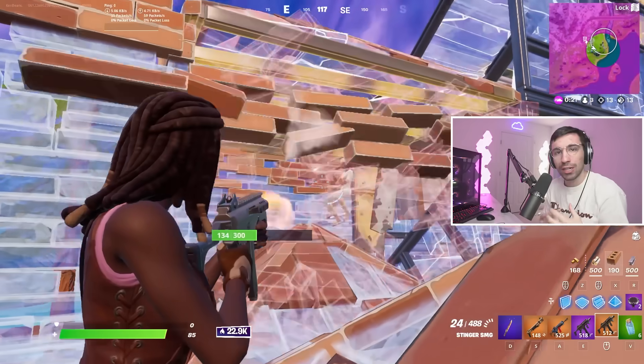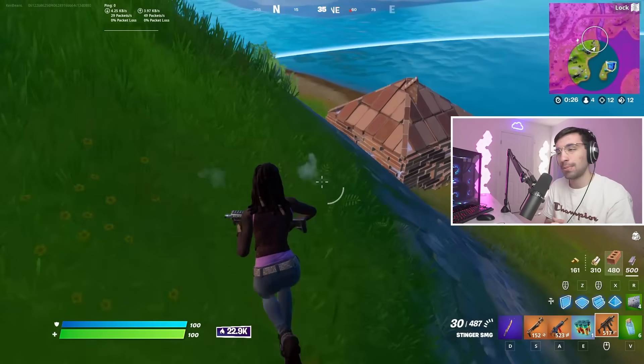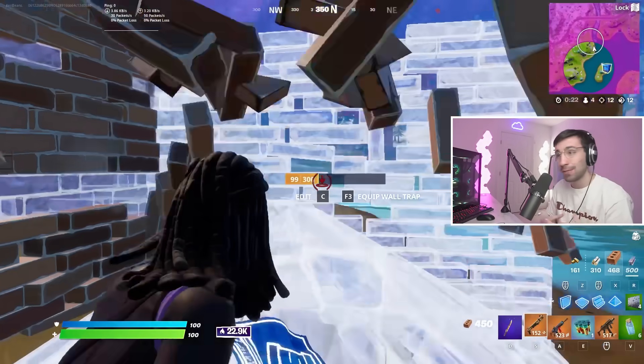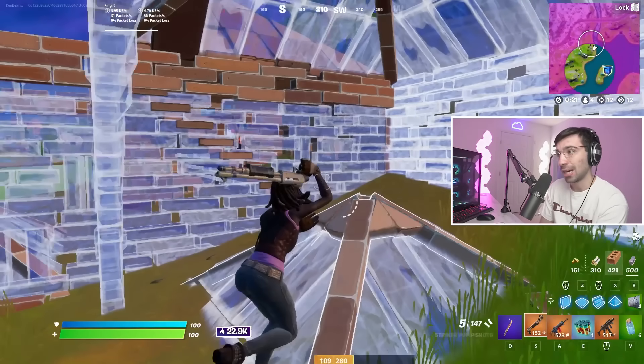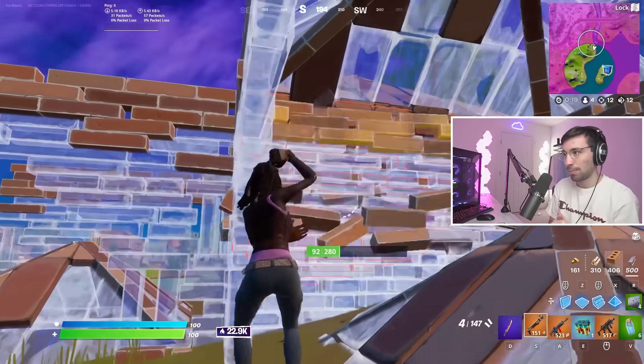Starting out a box fight, I love to be the aggressor and force people into weird situations just like this. I'm creating boxes around this guy's box to make sure that if he goes in a certain spot, he's already getting pieced. Rolling up on the last box, I'm staying closer to the left side so I won't get edited on. Rolling up to the side where I want to do piece control, notice how I shot it with the shotty and then took it with my pickaxe.